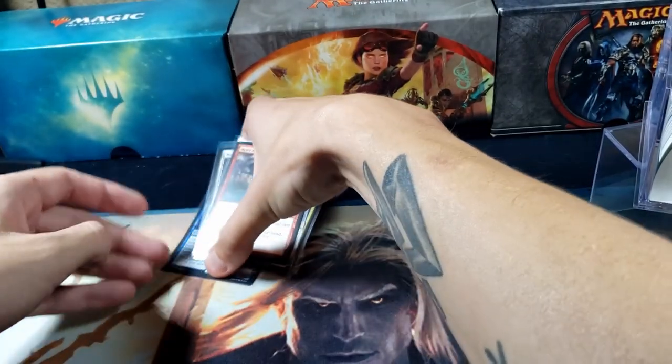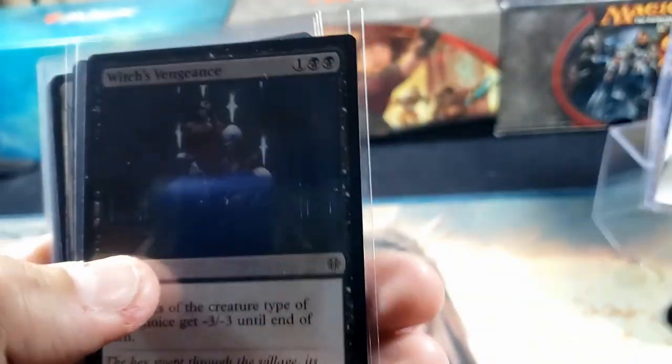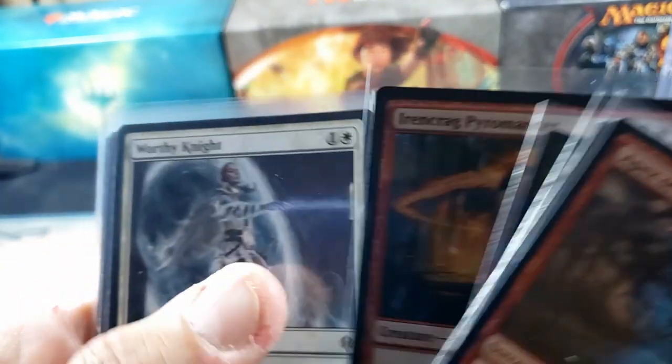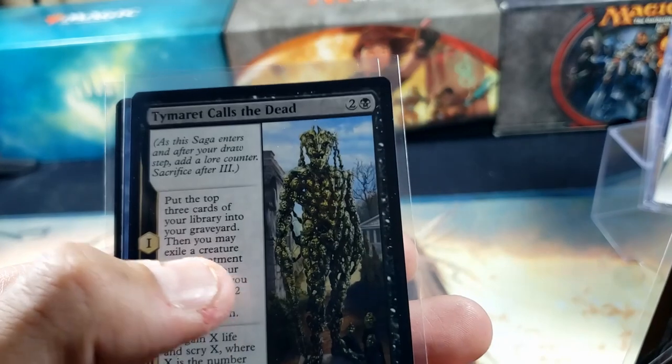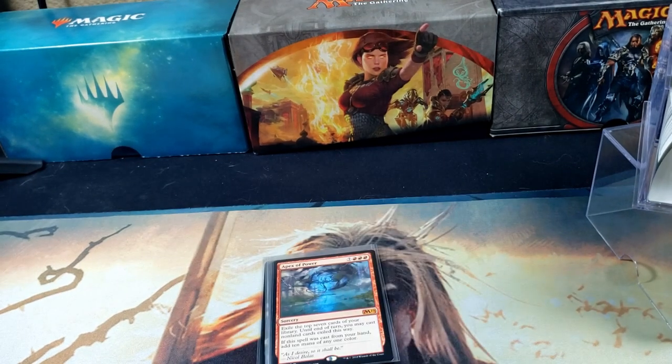Of course you got a zombie token. All right, that's all we got for today. Let's take a look at the mythics and rares — we did end up getting two mythics, so that wasn't too bad. We got Apex of Power, the Scarab God, Irencrag Pyromancer, a Worthy Knight, a Nyx Lotus, the Timeric Calls the Dead, and the Protean Thaumaturge. All right, well you guys have a great day. Hopefully this was a bit of a shorter video. If not, let me know what you'd like to see me open in the next video. Don't forget to like and subscribe.